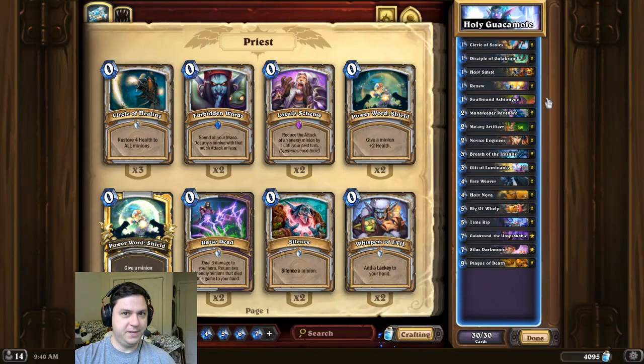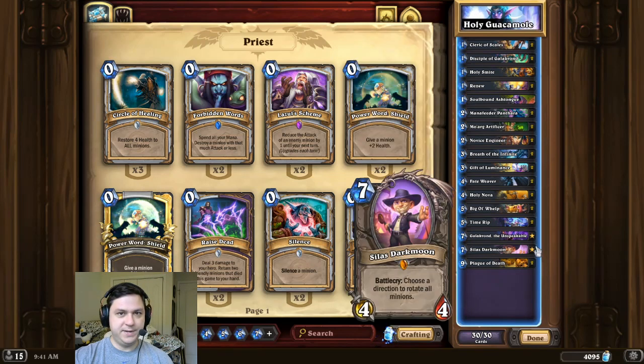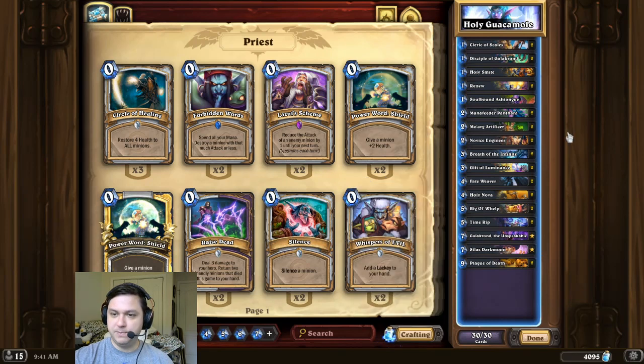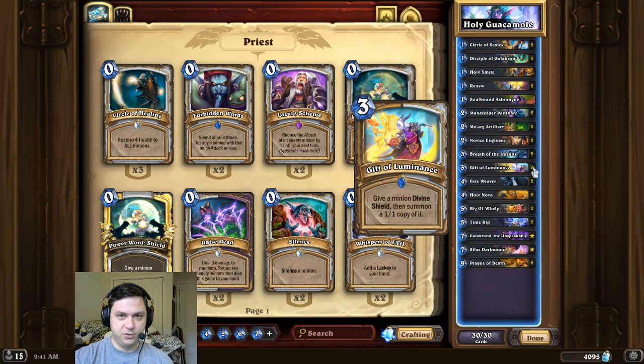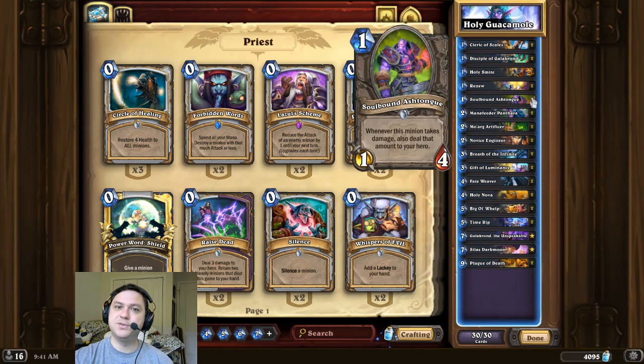Deck intro time. For this combo, we're first going to start by playing a Soulbound Ashtongue, and then we're going to Silas Darkmoon that Soulbound Ashtongue over to the opponent. Then we play a double Artificer and a double Gift of Luminance, creating four Artificers. And finally, we Holy Smite that Soulbound Ashtongue for the 48 damage OTK.